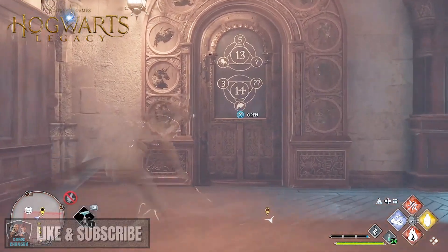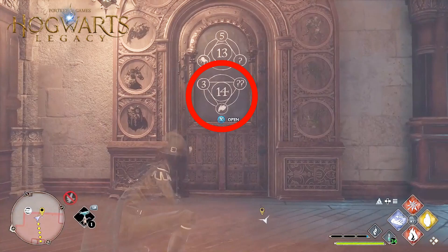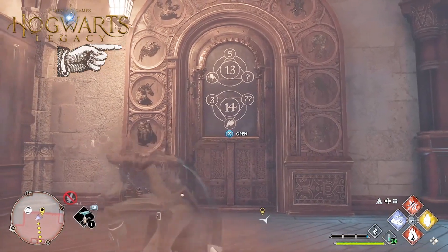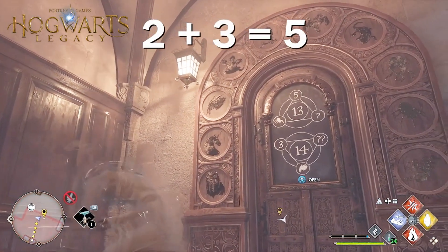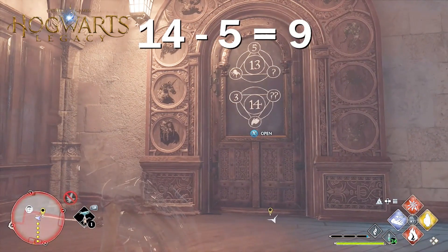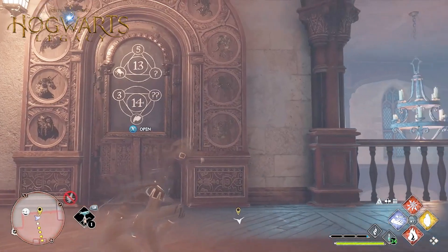That's the first triangle done. Now let's take a look at the second triangle at the bottom. We need the symbols to add up to 14 because that's the center number. We've got an animal head symbol — not sure what creature it is — but it's number two on the door frame. So two plus three gives us five. If we subtract five from the middle number, 14, we get nine.